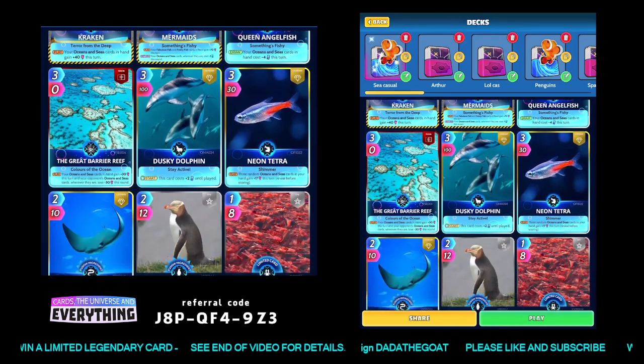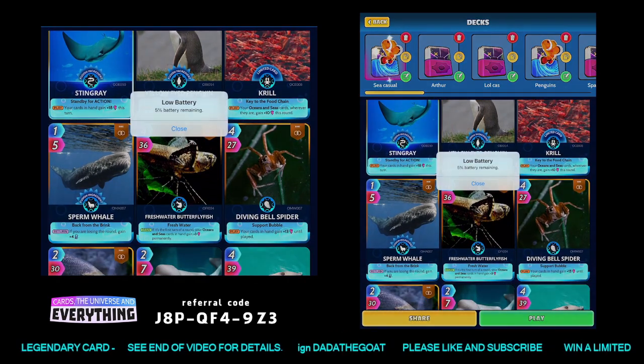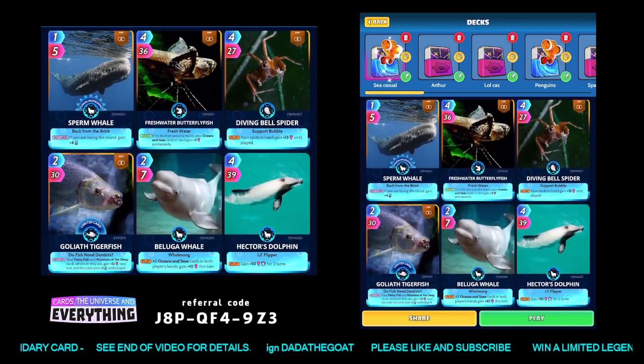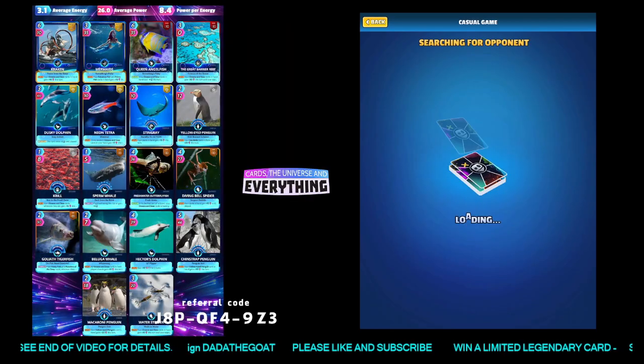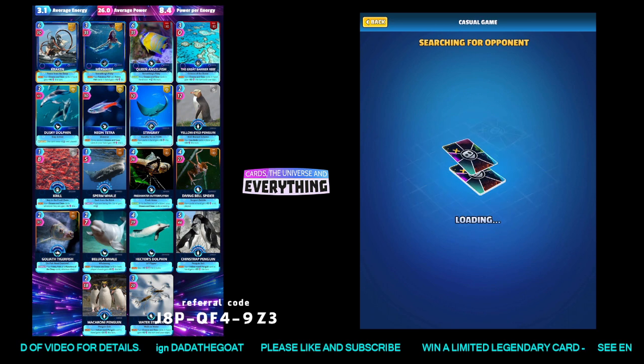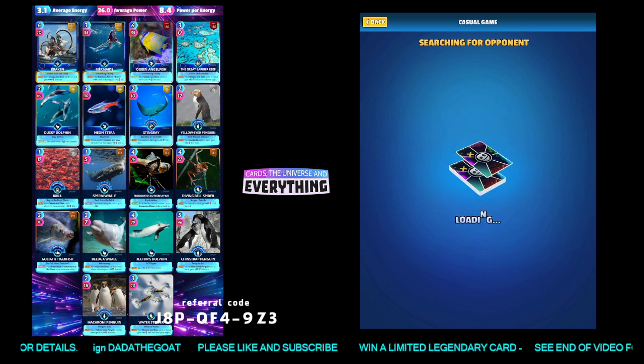We've got cracker, mermaids, queen anglerfish, some great cards, a couple of pink low battery — we've got the penguin, march of the penguins. Let's see if we can get a game going. There's the full deck list if you want to have a look at that.